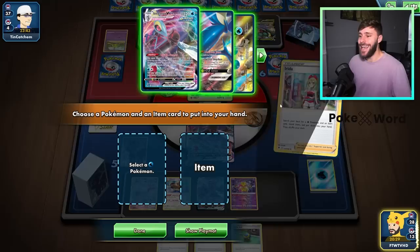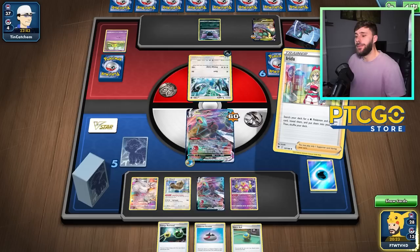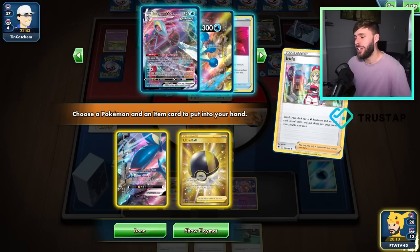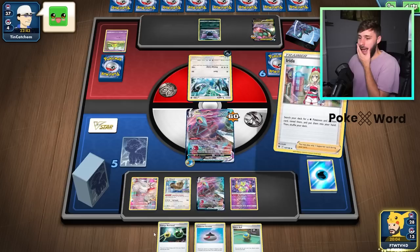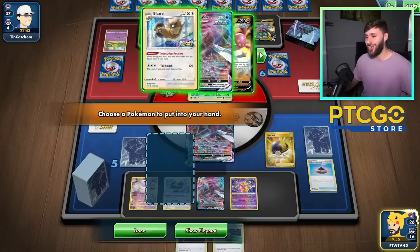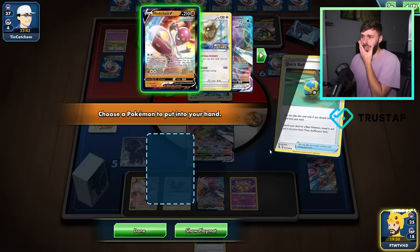Let's go for another Irida and again get a Greninja out. Old Triple would actually search the other Greninja. Here's a decision — what other recovery do we have? We have Rod, and we still have four energy. We'd have to find them to charge the Greninja up. We do have Capacious Bucket to help us with that too. So I think going ahead and doing this actually works out fine. We get the other piece and then we Quick Ball. So that's Ninja pretty much ready to go.